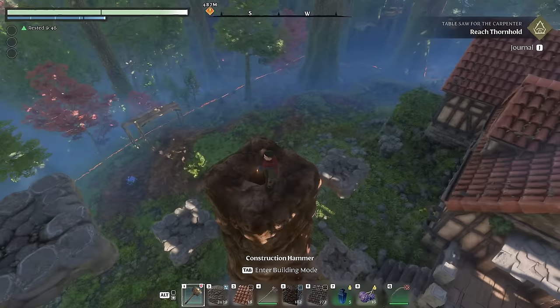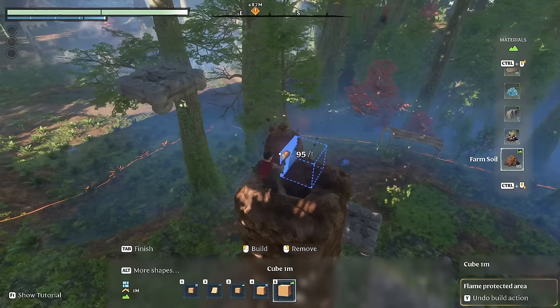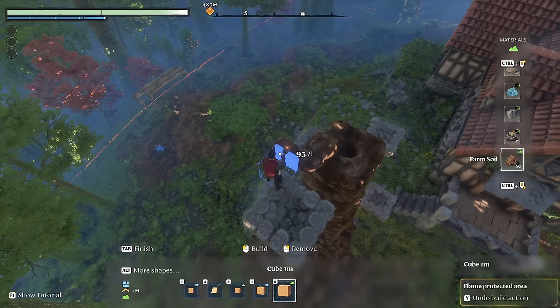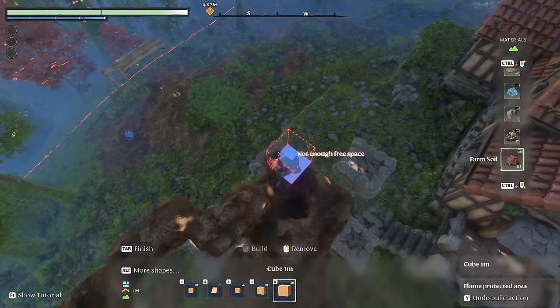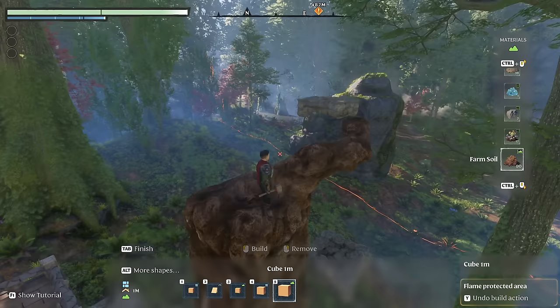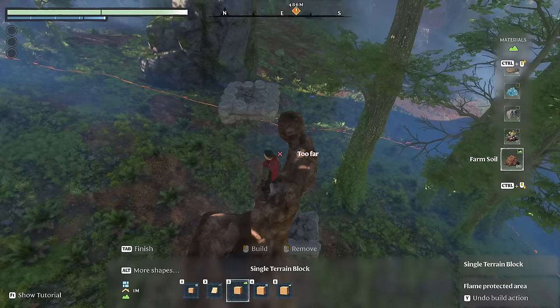We're getting pretty high up here now, about at the peak of the roof of the house, and it's time to start branching out. Selecting the one-meter cube, I'm going to kind of diagonally start bringing branches out using these platforms, give them some beef later on. This is actually working surprisingly well — everything's meshing together quite nicely. I'm going to do that in maybe three directions and then use single terrain blocks to branch out of them, then see what I can do for the leaves.